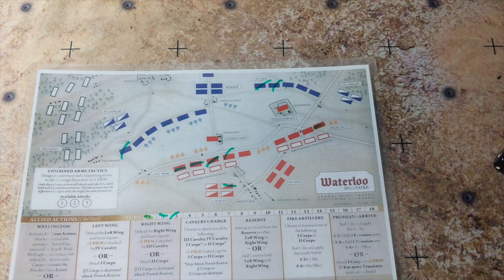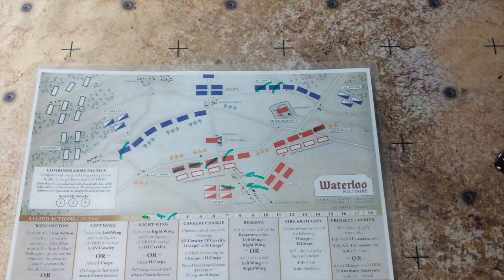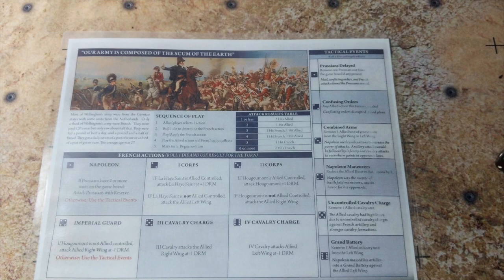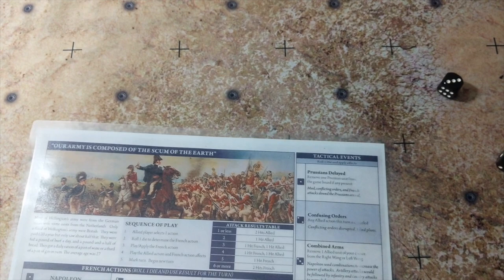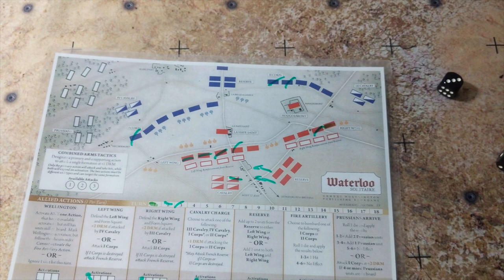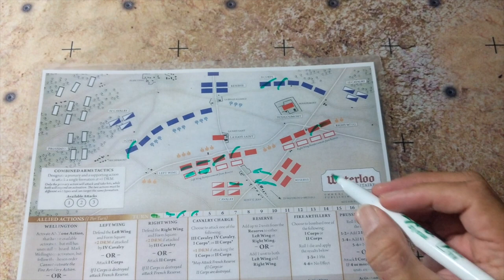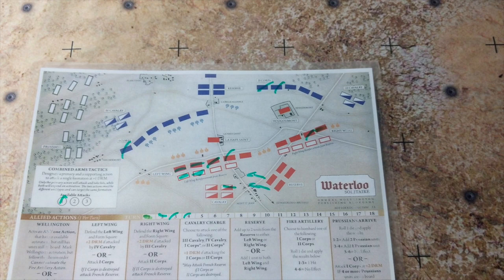Turn four: I'm going to start moving some reserves — I'll move two reserves into the left wing. The French response is a one: Napoleon's choice. If Prussians have four or more units on the board, attack Prussians with a reserve — but there are no Prussians. So it goes to tactical event, rolling a three: Combined Arms — remove one allied unit from the right wing or left wing. I'll remove it from the right wing. Then we move our reserves into the left wing. I forgot to mark off a combined arms attack from earlier, so I'll mark that off. End of turn four.